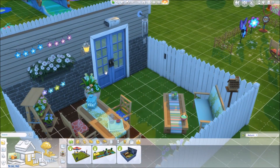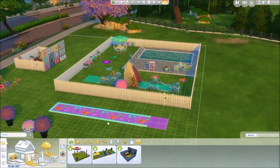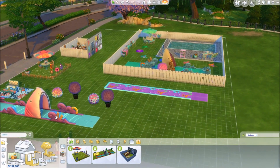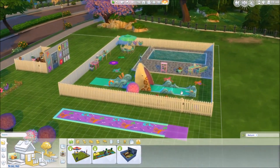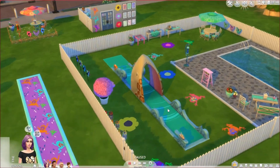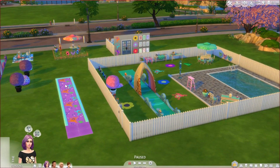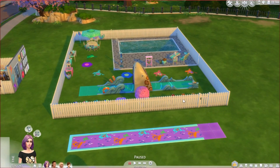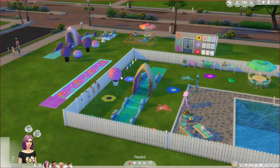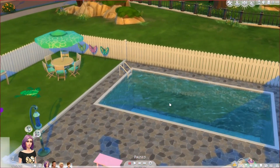The Backyard Dreamscape is really nice — it's small so you can throw it in a lot of backyards and it'll fit. I placed these little flower lights here because I couldn't find them anywhere else. I also placed both water slides so you can see them side by side. I placed every single item from this pack somewhere on the lot.